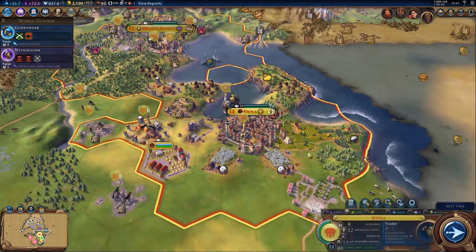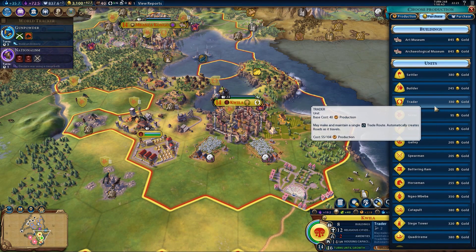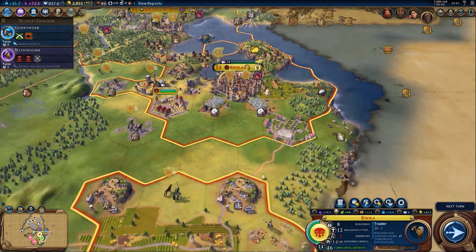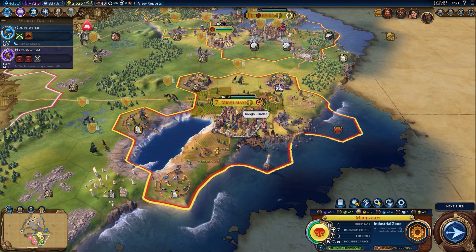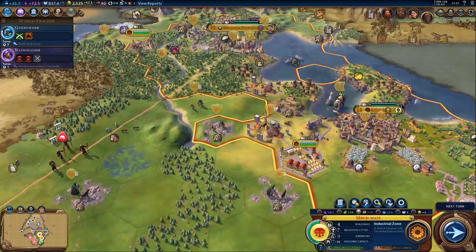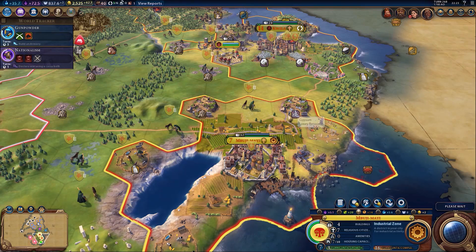I'm going to buy a builder. You can buy a trader too - in time I imagine it will make up for what you've paid. If I build two traders and send one to there and one to the capital, that might be quite a good idea. Let's do that next turn.